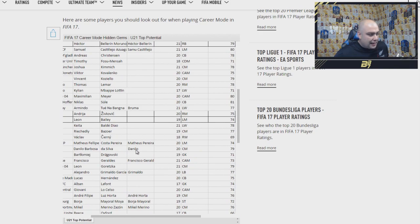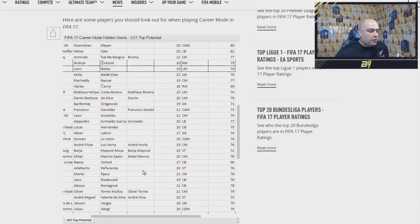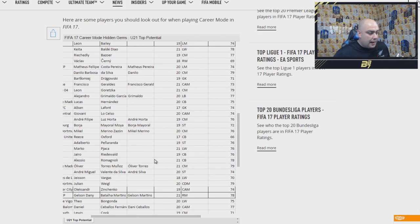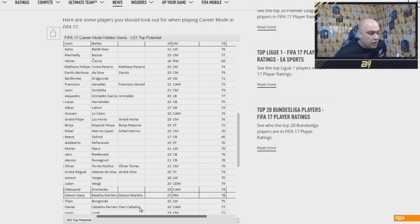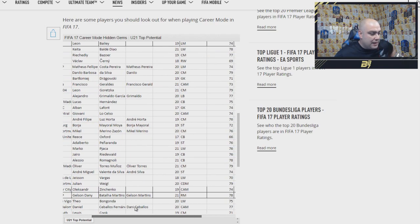Danilo — centre midfielder, 79 rated. Goretzka — 79 rated. Grimaldo — 77. Hernandez — 75. There's not really many players I like the look of there, but there's a lot of players which, if you play career mode, you can get your hands on and boost them up as they have high potentials. Cchenko — Manchester City's new one — is 74 rated with 86 potential. Weigel is 79 rated. Oliver Torres is 79 rated. I wish I had them in Ultimate Team cards so we could see. Two more at 80 rated, and Gaia at 80 rated as well — still going to be a very expensive left back at the start of the game.